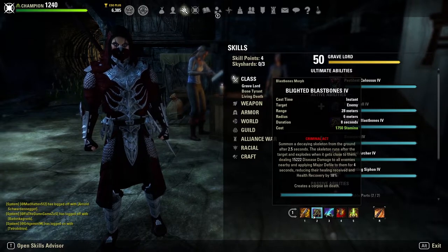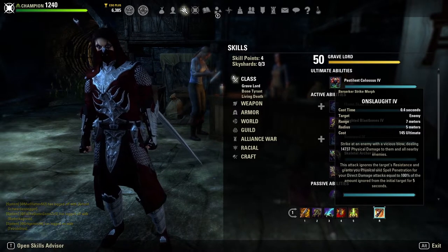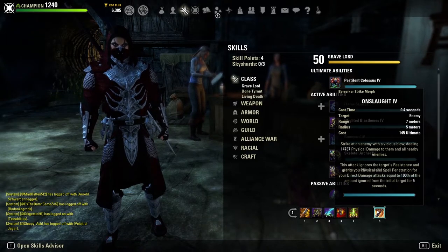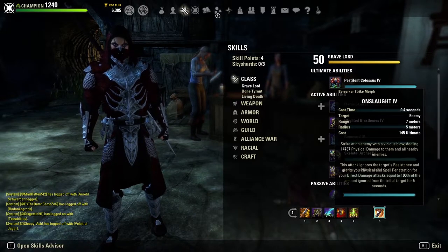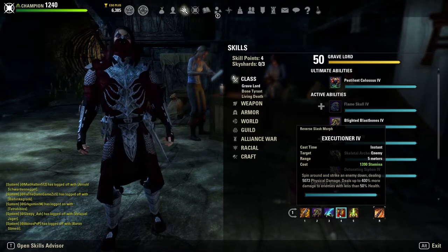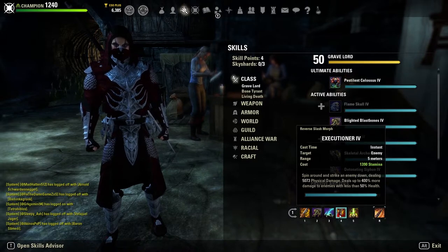Blighted Blast Bones applies Major Defile, reducing their healing and health recovery by 18%, and creates a corpse on death — mandatory on StamCro due to the incredibly strong damage. We also have Onslaught, which delivers an instantaneous hit that ignores resistance and then grants penetration equal to the resistance ignored for five seconds. Combined with Dizzying Swing and Blast Bones hitting simultaneously, we deal massive burst damage. If they're still alive, Executioner deals true damage — up to 400% more based on how low the target's HP is below 50%.